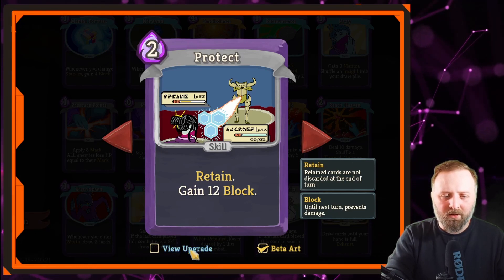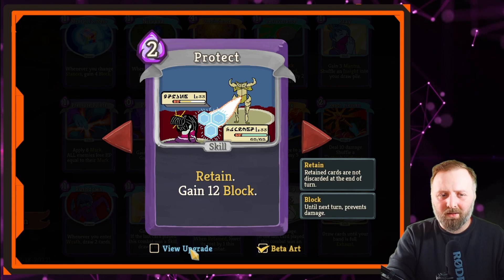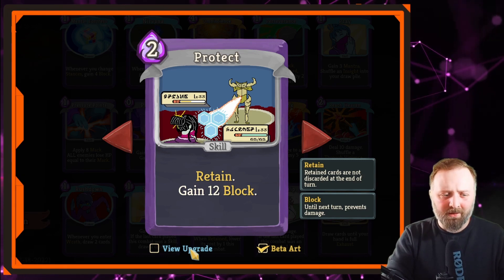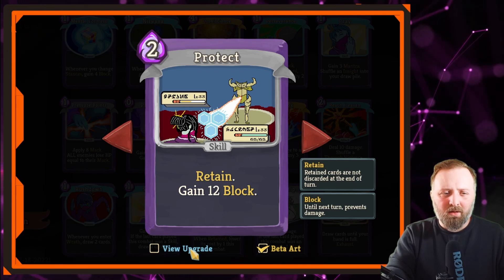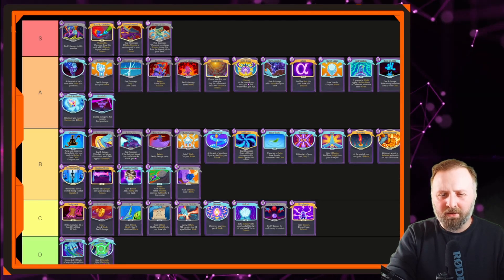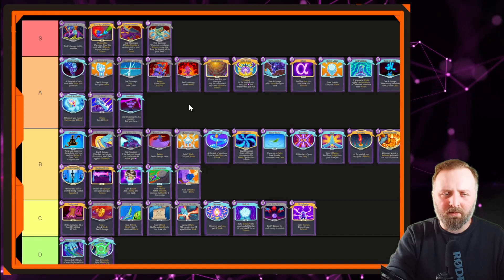Next, Protect — Retain, Gain 12 block, or 16 upgraded. This is a good defense card; the Retain helps it. If I was offered one in Act 1 I'd take it; Act 2 I'd consider taking it. Putting up a big chunk of defense with Retain is probably worth a high B. Is it worth A tier? Yeah, I'll stick it in A tier above Conclude.